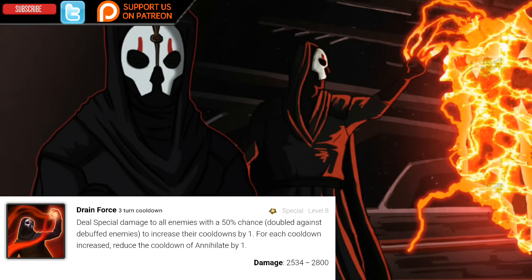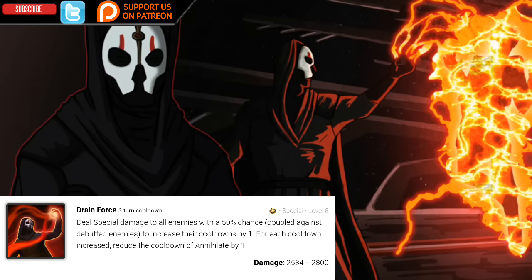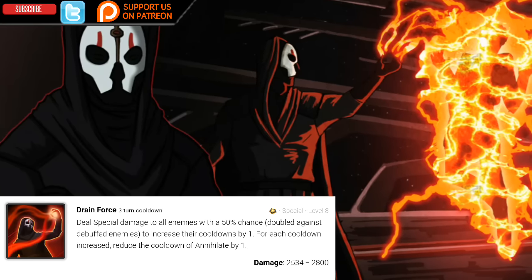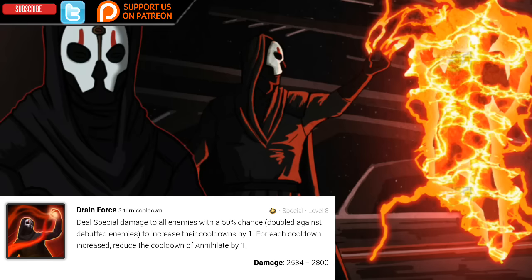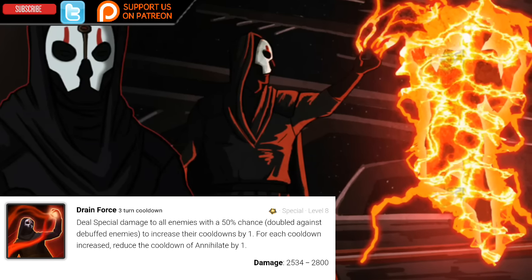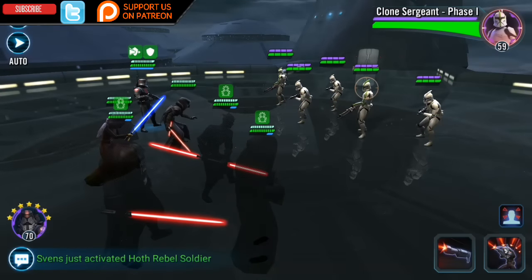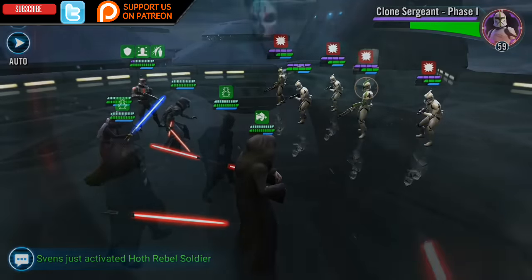Darth Nihilus comes equipped with two special abilities. His first special ability is called Drain Force and has a three-turn cooldown. Once Omega'd at level 8, this deals special damage to all enemies with a 50% chance — doubled against debuffed enemies — to increase their cooldowns by one. For each enemy affected by this cooldown increase, it reduces the cooldown of Annihilate by one. This is essentially an unofficial ability block that cannot be cleansed.